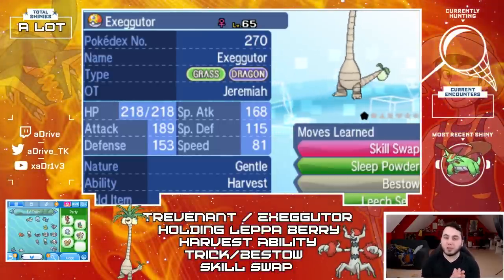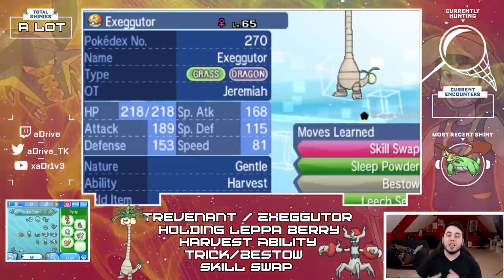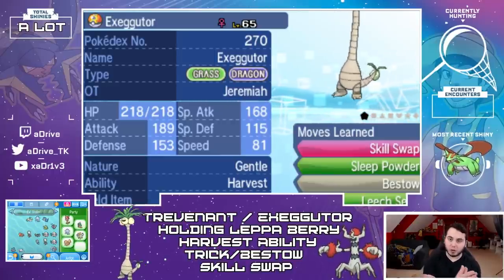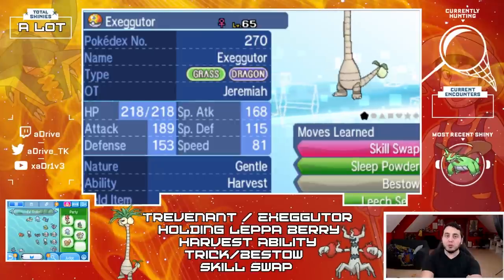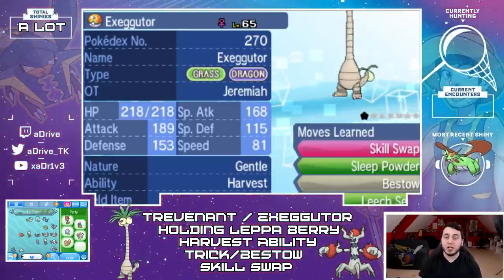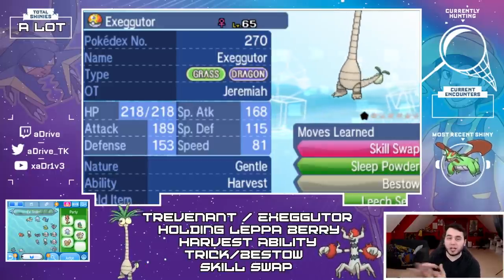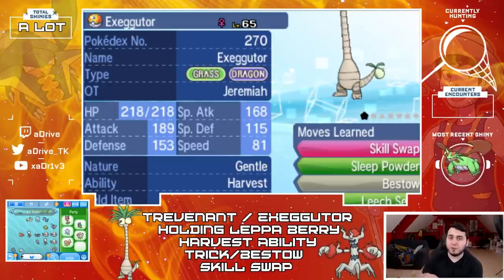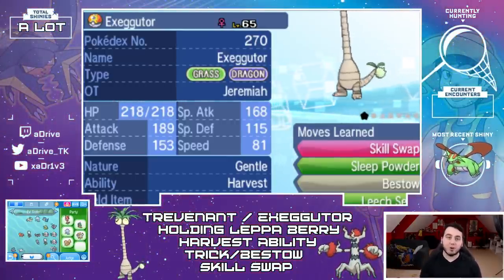The key here is that both Trevenant and Exeggutor have the hidden ability Harvest. Harvest means 50% of the time, if you consume your berry, you'll actually get your berry back. So what's gonna happen is you're gonna use the move Bestow — in the case of Exeggutor — or the move Trick for Trevenant, and you're basically going to give your Lepa Berry to the wild Pokemon. Then you're going to Skill Swap your Harvest ability onto it. As soon as they run out of PP on any of their moves, the Lepa Berry, which restores 10 PP, is going to activate, replenishing their PP. Then there's a 50% chance every turn that berry comes back. I've done this hundreds and hundreds of chains and the Pokemon has never fainted itself.